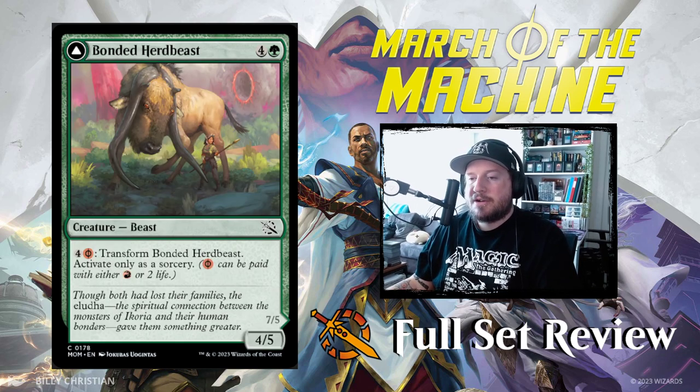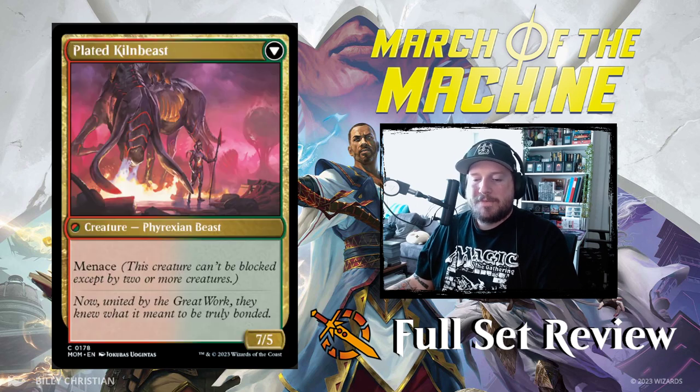Next up we have Bonded Herd Beast: 4 and a green for a 4/5 beast. You can pay 4 and a red Phyrexian mana to transform it — you can pay Phyrexian mana with a color or 2 life. It transforms into Plated Kiln Beast, a 7/5 Phyrexian Beast with Menace. That's scary.